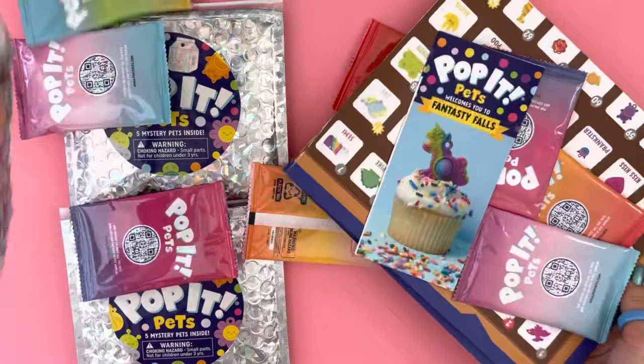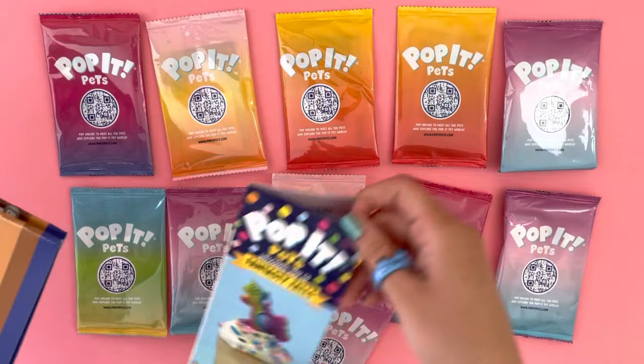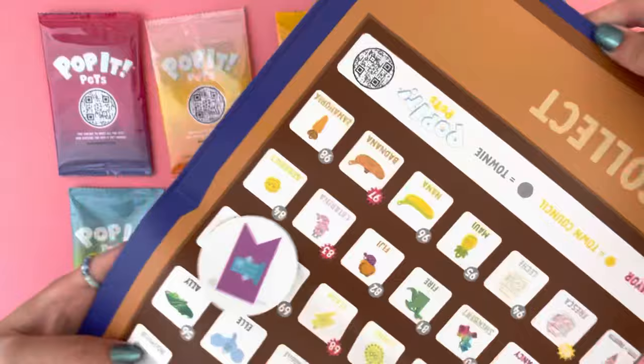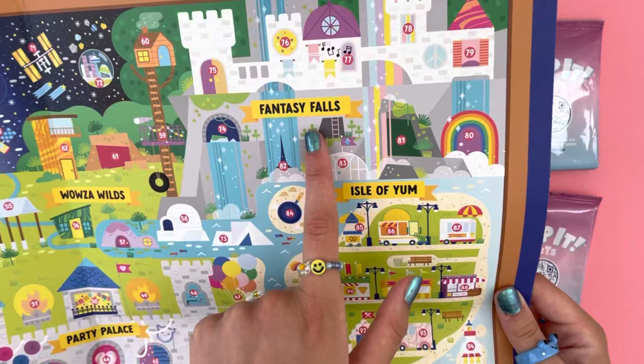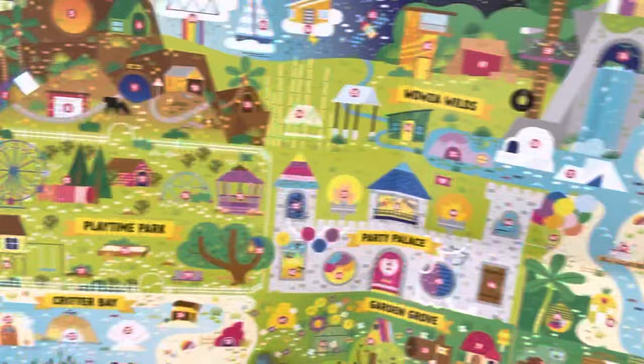There's so much stuff in here! Every town has 10 to 11 Pop It Pets, and it looks like Fantasy Falls has 11. I got this giant chart — let's open it up. It's a map! There's a cute sticker inside. Here's a map of every single town. Let's try to find ours — I see it right here, Fantasy Falls. It looks like there are castles and numbers, we'll see how that is later.